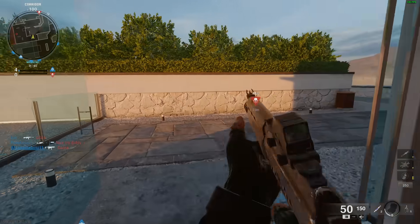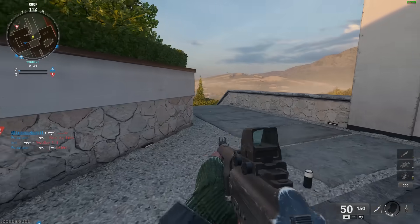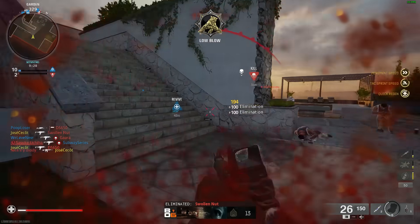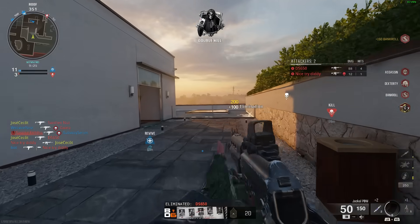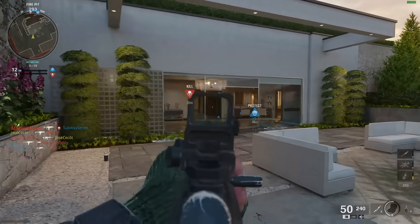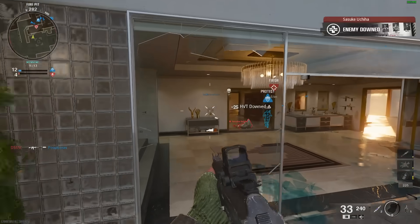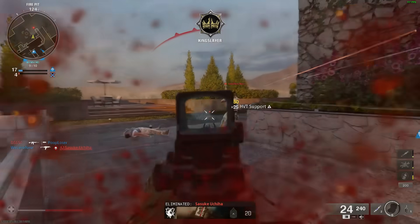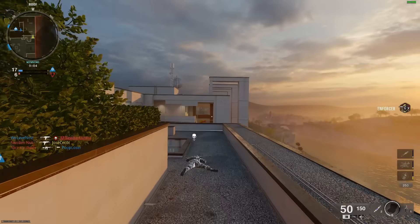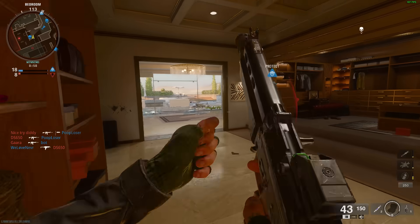Let's talk about the maps. I'm not trying to troll, not trying to be a hater — this is the only good map, and I wouldn't even call it good. It feels like Hacienda from Black Ops 4, but worse. And with doors, it just doesn't feel good. The three maps that aren't this one — Skyline — are just horrendous. The Derelict map is not horrible, but the spawns on it are terrible. This is the only map where I feel like I don't spawn into death immediately. The other three, it's a crapshoot.